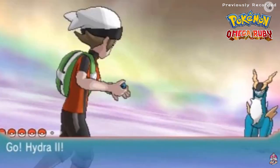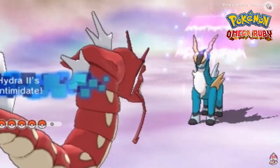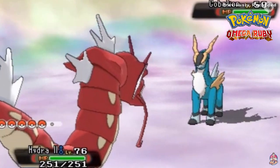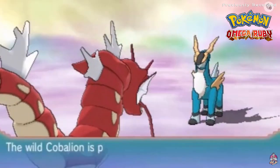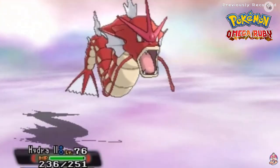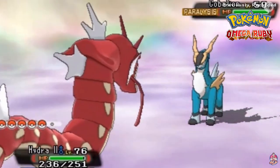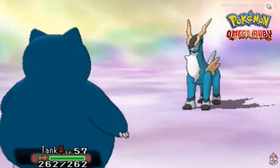Cobalion has come out ready to fight. These Pokémon are at level 50 and they're all Fighting-type, so be aware. Going for paralysis with Hydra — getting hiccups and everything — and look at that, it's paralyzed. Cobalion is using its move and we're going to continue on with Tank the Snorlax. Hopefully Cobalion doesn't use a Fighting-type attack because it's going to be very strong.